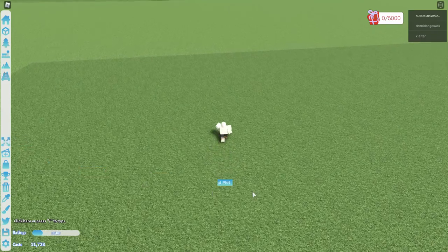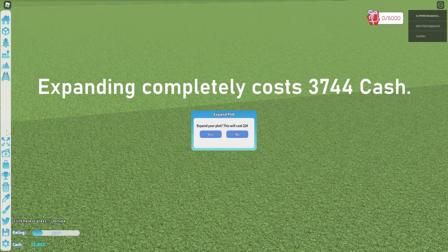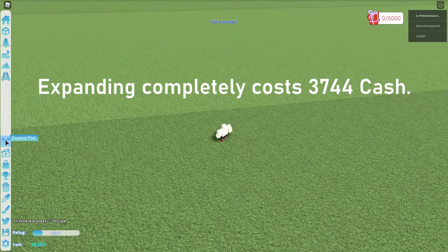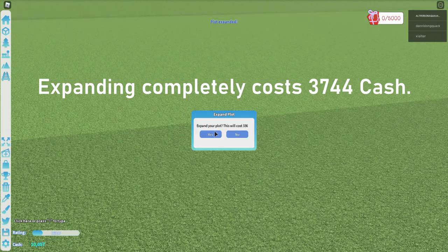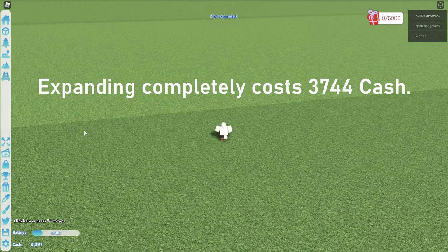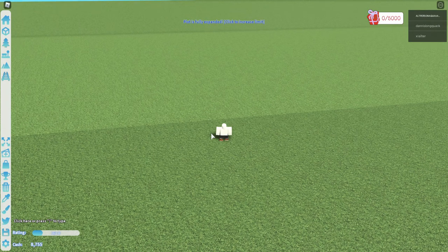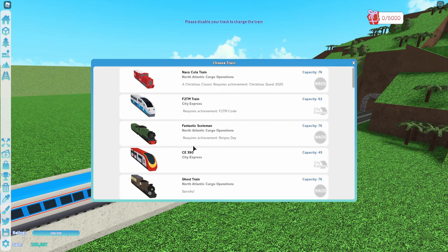This next achievement is called For Sale, and to get it you just have to fully expand your land. By the way, it costs 3744 cash to fully expand your land. This achievement unlocks the LT 8600 train.